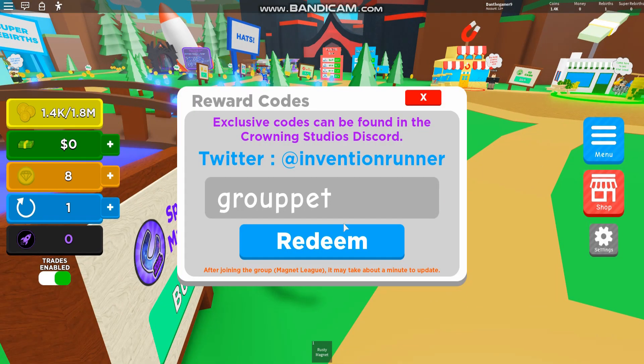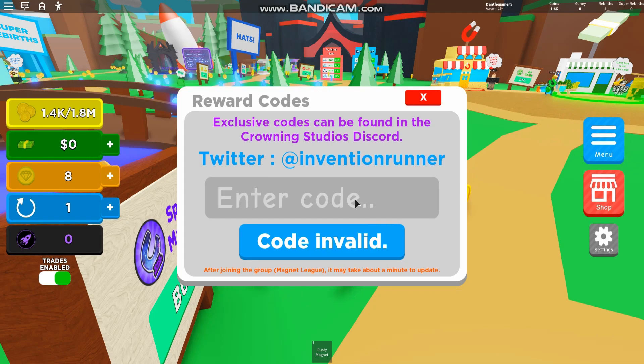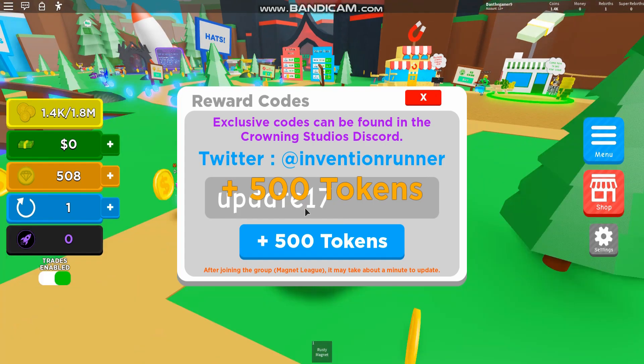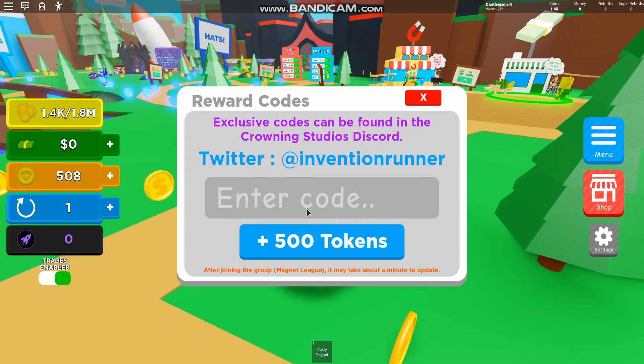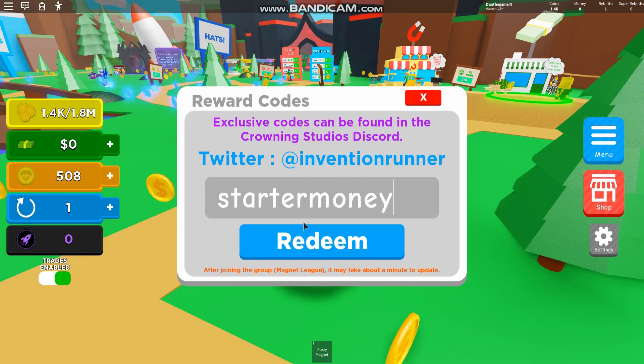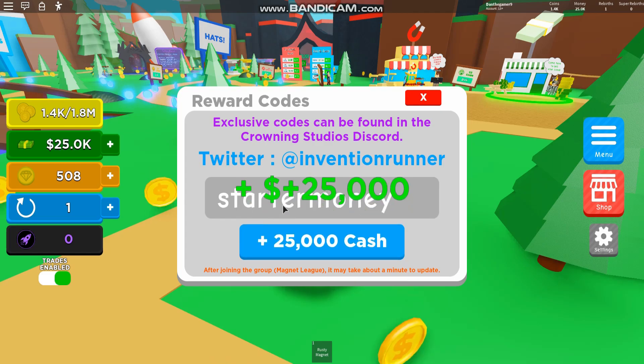Let's move on to the next codes. The next code is 'update17' — that gives you 500 tokens. After that, the code is 'startermoney' — if you redeem that, it gives you 25,000 tokens, which is quite nice.